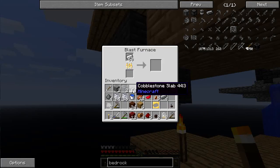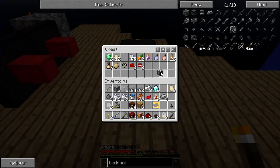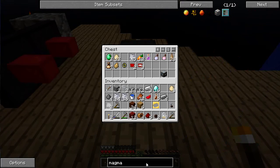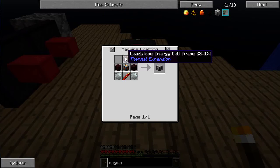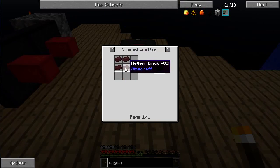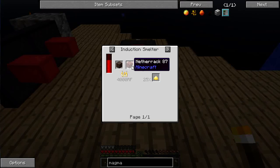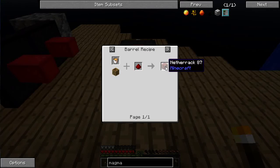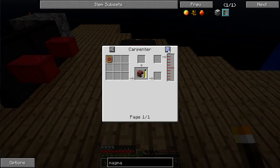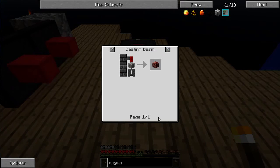Since I also have an additional machine frame, the other thing I want to make is a magma crucible. This one's going to be a little more challenging because I'm going to need a leadstone energy frame as well as nether bricks. The bricks are going to come from nether brick, which means I'm going to need a lot of netherrack. I can make netherrack two ways: either by mixing lava with redstone in a barrel, or by mixing blood with gravel.